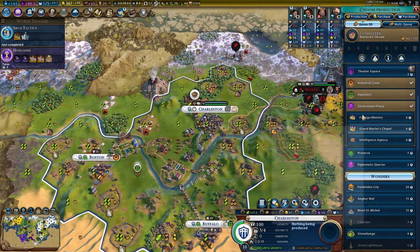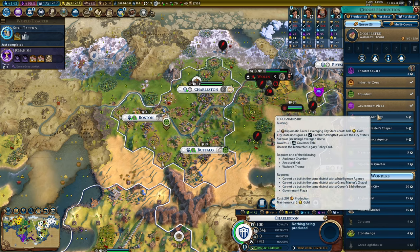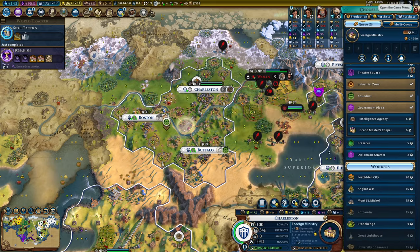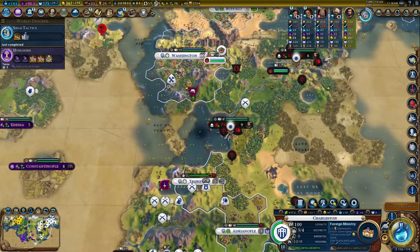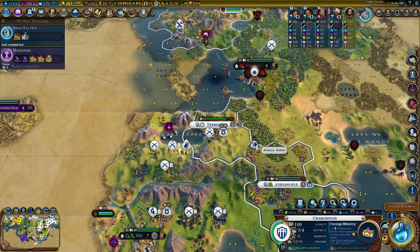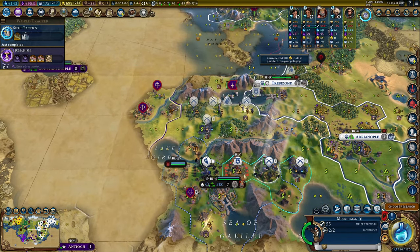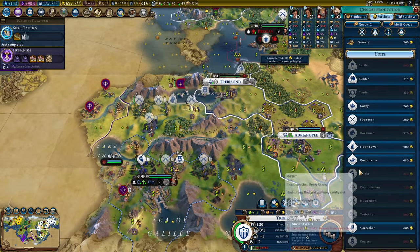What's my second tier two government plaza going to be? Do I want the spy, to buy things with faith, or the city state levying? I'm going to go for the city state levying because I have a lot of city states and they have a huge amount of army between them. 300 gold from pillaging the aqueduct - I almost feel mean. Almost is the key word there.